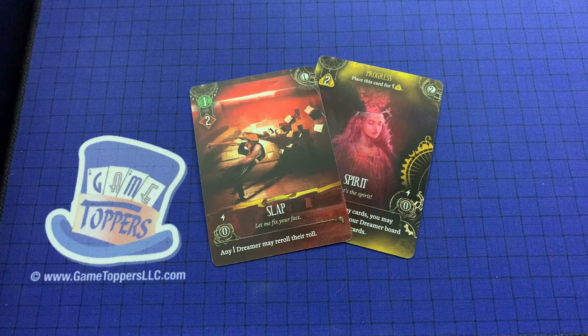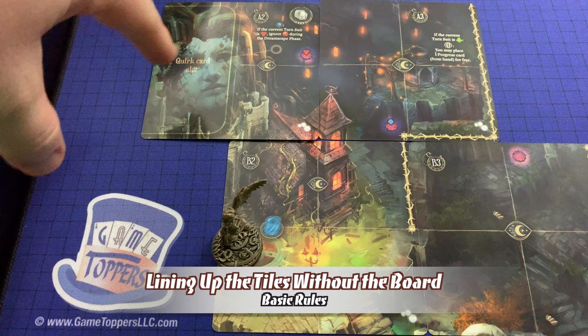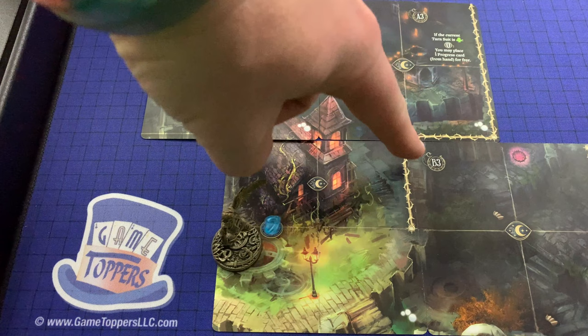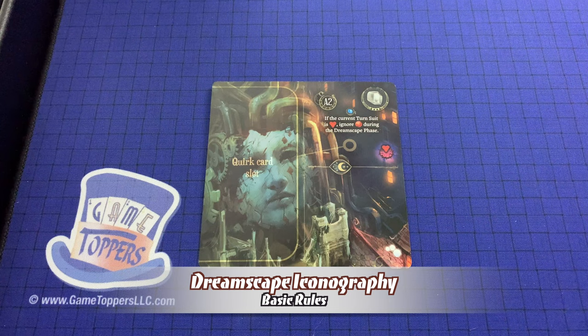When not using the board, it can be a little tricky to properly line up the dreamscape map. The key is to line up the icons: A2 will always be directly above B2, A3 directly above B3, and A2 and A3 are one space apart. As long as you remember those as your guideposts, you should have little difficulty properly lining everything up.